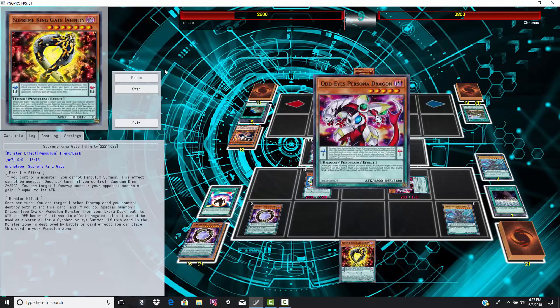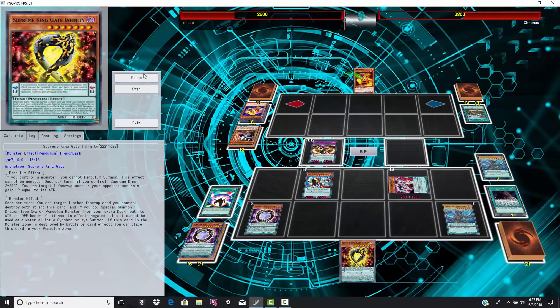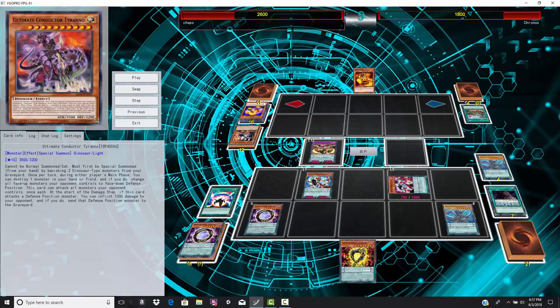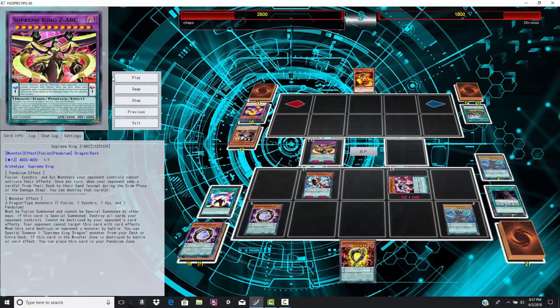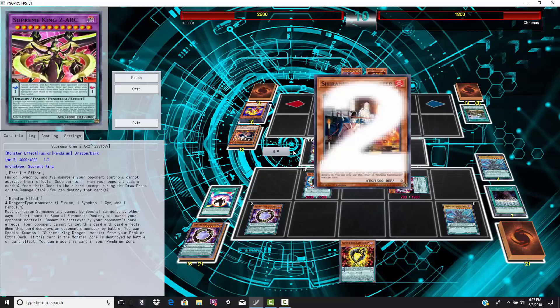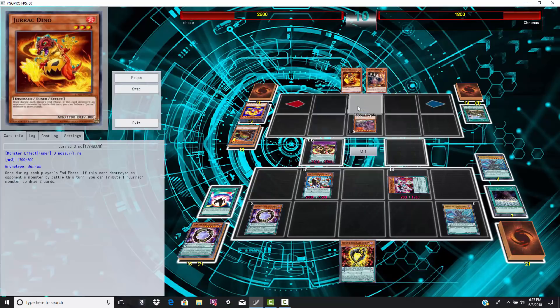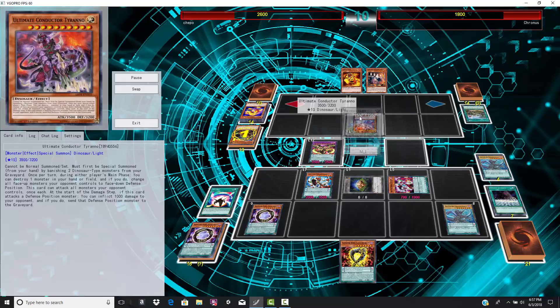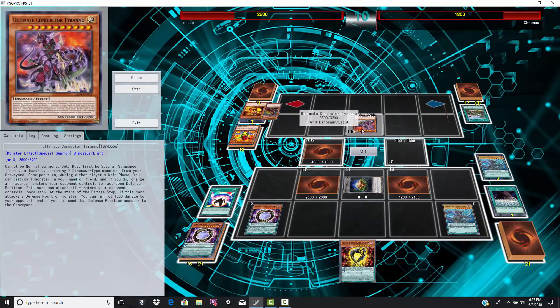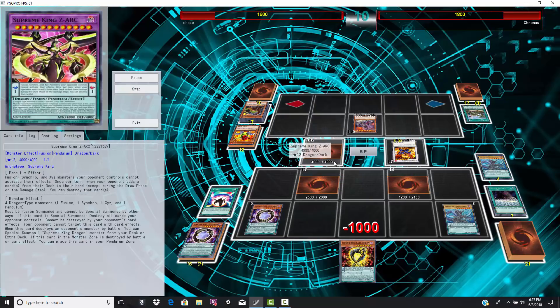He is finally gonna Pendulum Summon that Odd-Eyes Pendulum Dragon, and I think he makes a mistake here. He attacks with Zark first — if he would've attacked with Odd-Eyes Pendulum Dragon first and then attacked with Zark, he wouldn't have ended the duel because Zark is losing 500, but he would've been closer. He gave his opponent a little too much time. Maybe Sam was right about Ultimate Conductor Tyranno — maybe this is actually the best boss monster ever created. Look at that: he puts everything face-down, kills the token, and even if his opponent had 4,000 life points he was going to lose.